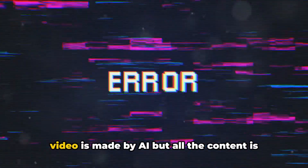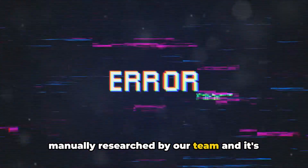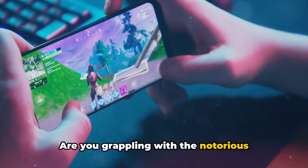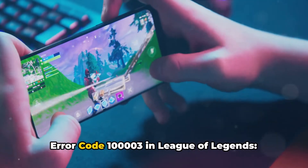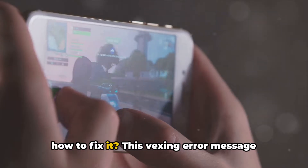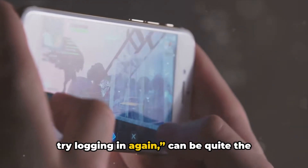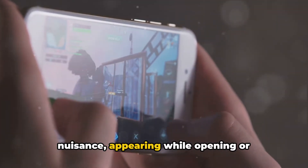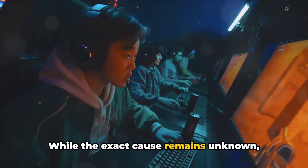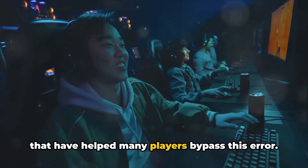Before we proceed, please note that this video is made by AI, but all the content is manually researched by our team and it's not AI generated. Are you grappling with the notorious error code 10000003 in League of Legends Wild Rift and find yourself at a loss on how to fix it? This vexing error message stating 'there has been an error, please try logging in again' can be quite the nuisance, appearing while opening or logging into the game. While the exact cause remains unknown, we've identified a few potential fixes that have helped many players bypass this error.